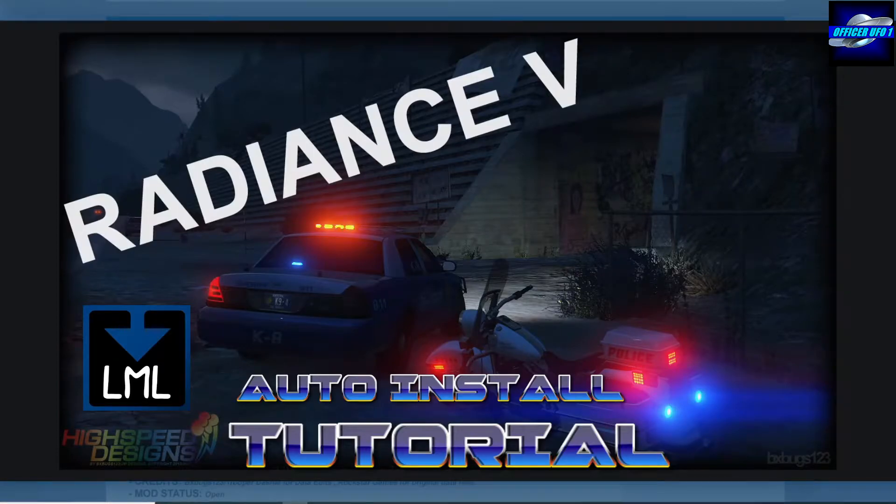Coming up next we're going to install a visual mod designed to make your emergency lights brighter. Created by BXBugs123, it's called Radiance V, and it's an automatic install with Lenny's Mod Loader LML.